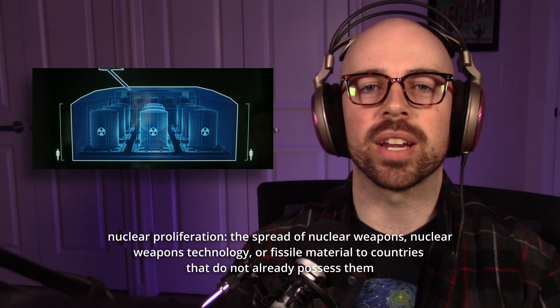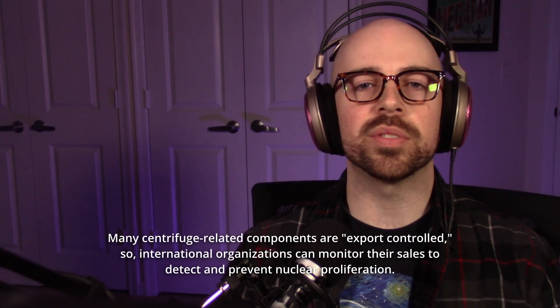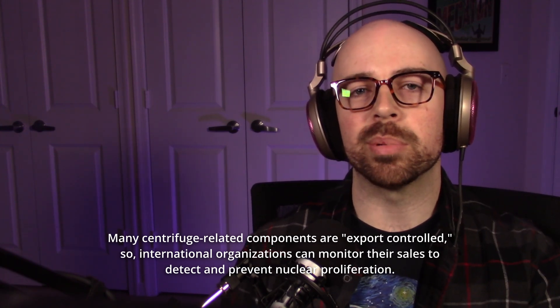To enrich uranium nowadays you use what are called gaseous centrifuges. Centrifuges were revolutionary in uranium enrichment — you can enrich the same amount of uranium for about five percent of the energy needed for older methods. Uranium centrifuges are complicated to build; they spin at very high speeds and can easily break and shatter. But a key advantage is that you don't need as large of facilities, and you don't need as much energy, so it's a lot easier to hide them — even underground in harsh terrain.